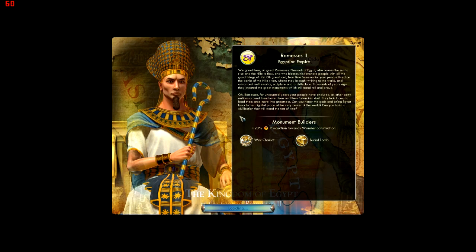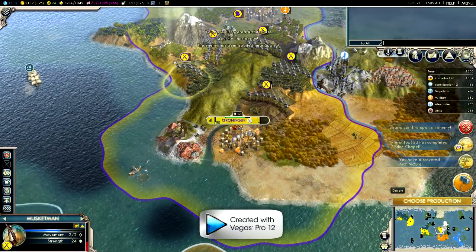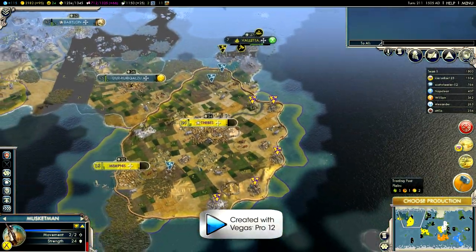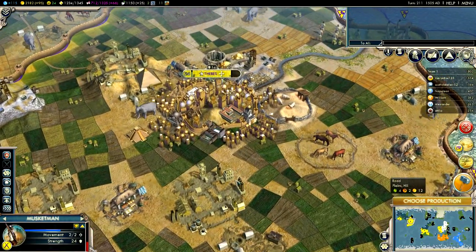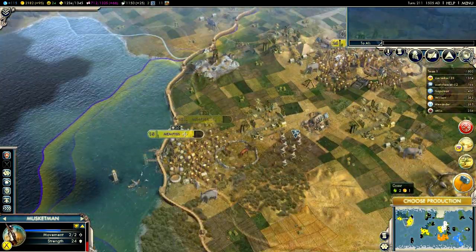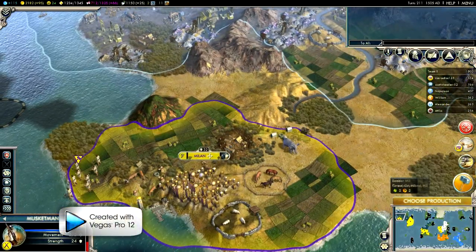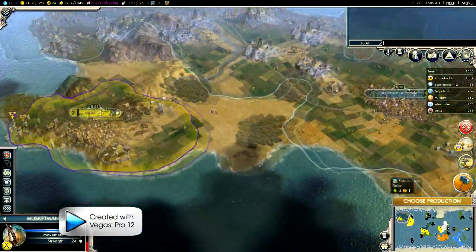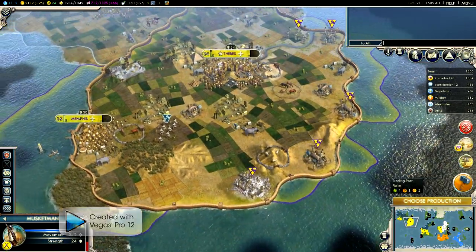Have you started it up yet? It's still loading. I think it's nearly done now. The Kingdom of Egypt — the reason I like these is the special tomb unique to Egypt. And this is my capital — you can see it's pretty big. It's expanded five or six tiles out. I have loads of wonders. I have like six workers, which is probably too many.